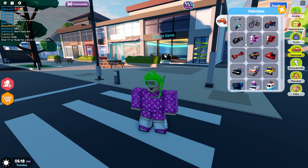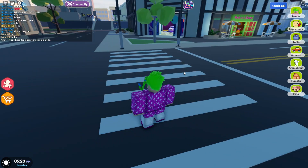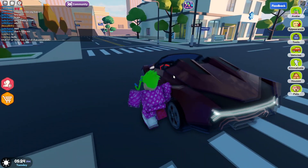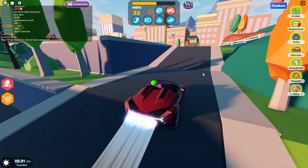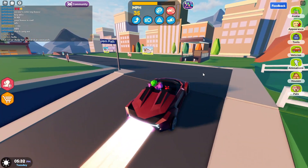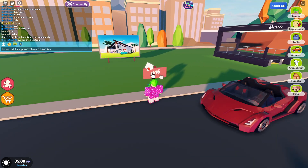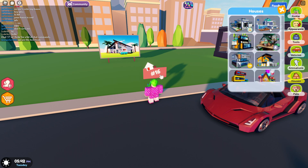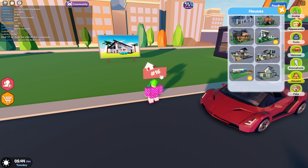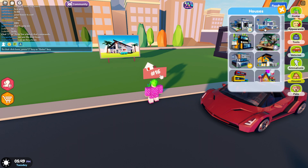Let's just make sure there's no new vehicles because sometimes they've added a new vehicle. But it doesn't look like that, so that's fine. Now we are going to be checking out the brand new house in Livetopia. If you join a Livetopia game now, you will see a lot of these houses because everyone likes to use the new houses. Let's go ahead and spawn in here at lot 16. We got the new house up there, and it looks like that is the only new house.